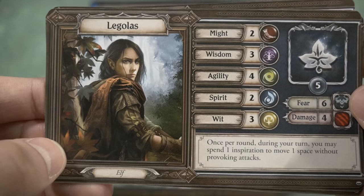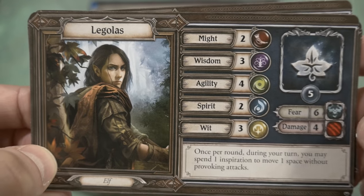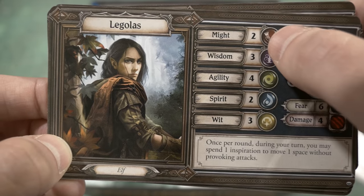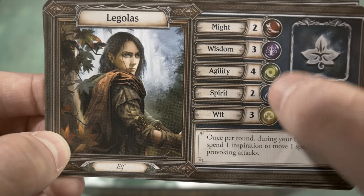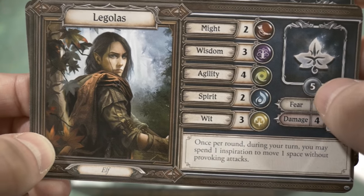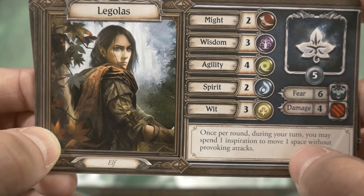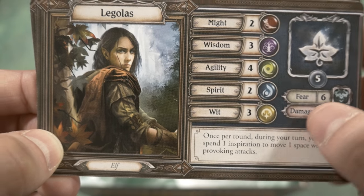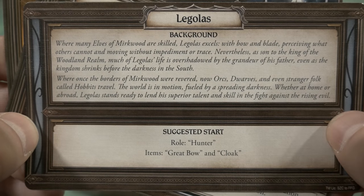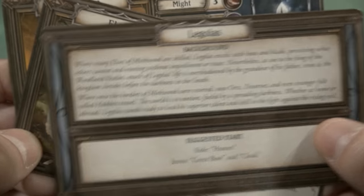Legolas will also be joining on the journey. The artwork in this game is pulled from the Lord of the Rings Living Card Game, which is a smart choice. His characteristics include Might, Wisdom, Agility, Spirit, and Will with different values, plus different Fear and Damage values. His special ability reads: once per round during your turn, you may spend one inspiration to move one space without provoking attacks — essentially able to sneak around as an elf should. His suggested starting role is Hunter, with items including the great bow and the cloak.